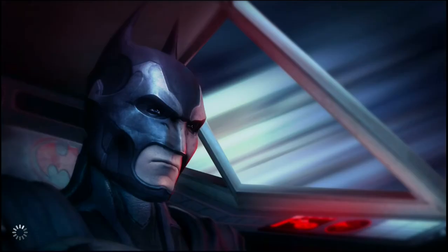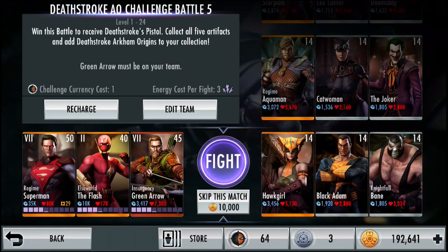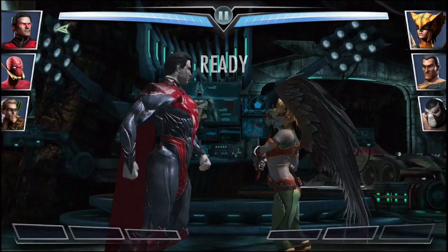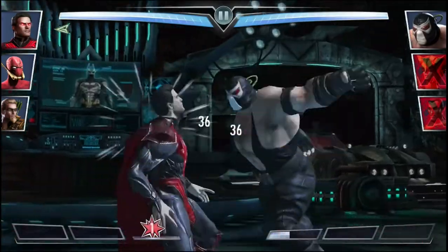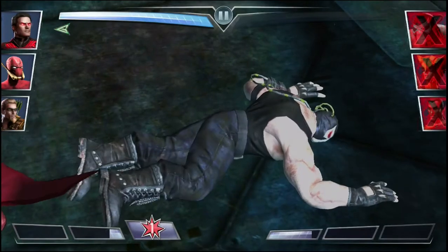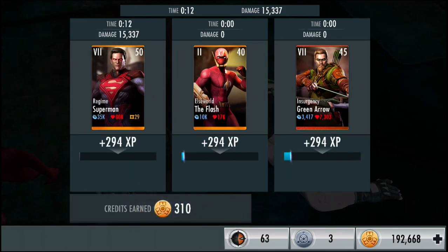Moving on to the third fight — level 14 Hot Girl, Black Adam, and Nightfall Bane. I will be switching out my team after this. To skip this fight it also costs 10,000 credits. Down goes Hot Girl, down goes Black Adam, down goes Bane. For the third fight in the challenge it gives us 310 credits.